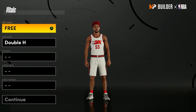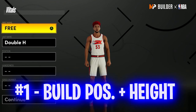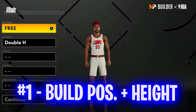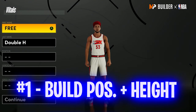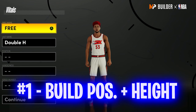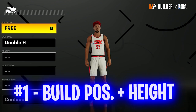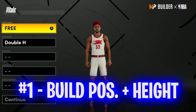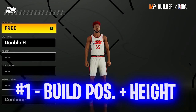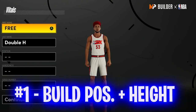Before I get into this video — number one: whatever build you decide to make, if you're going to play twos and your build is not 6'7", 6'8", or 6'9" and it's not a power forward, it's automatically an L build. You need to be in that height range, and if it's not a power forward, it's not going to get nearly as many badges.